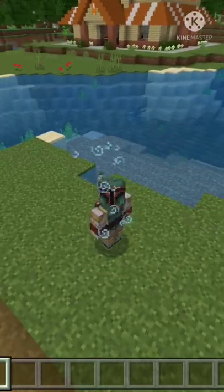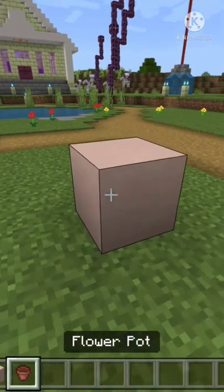Howdy doody. Today I'm going to show you how to build a nipple in Minecraft. It's actually really simple. All you need is one white terracotta and one flower pot. Watch and learn bitches.